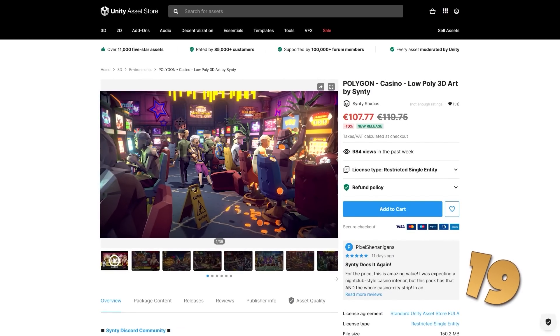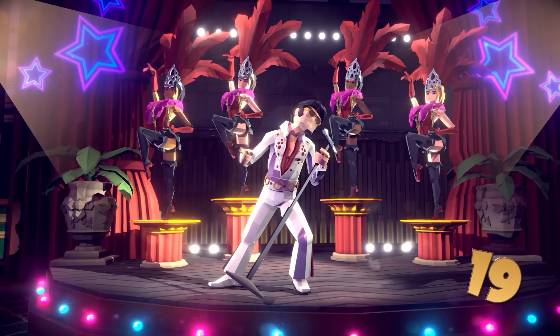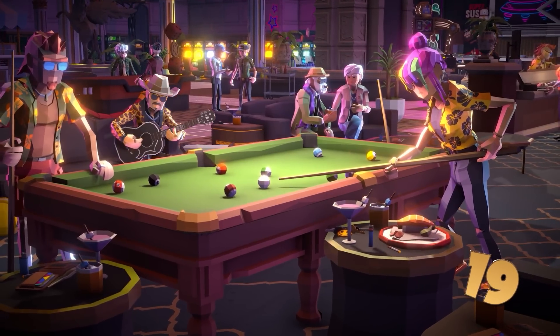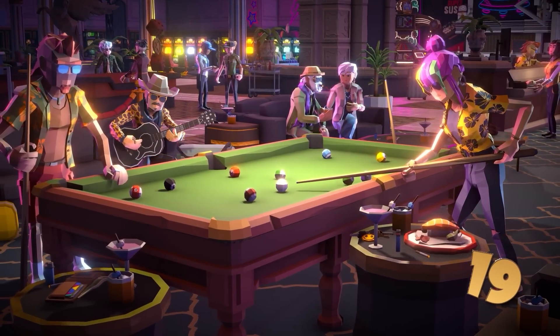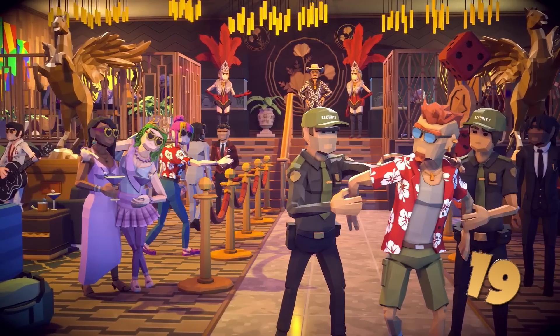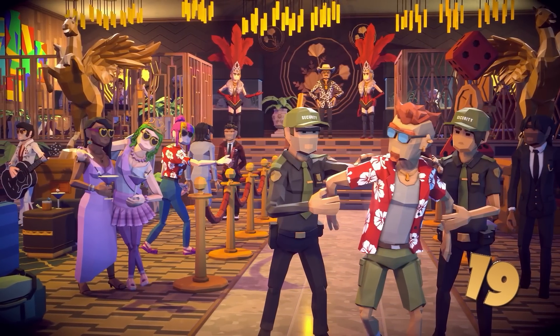Next up is the latest Cinti Studios pack. This is a fun one all about a casino — it's got some really flashy characters with very unique outfits. It also has a huge casino environment with tons of unique rooms, so the obvious games would be some kind of casino tycoon, or perhaps some kind of heist game, maybe something inspired by Ocean's Eleven.